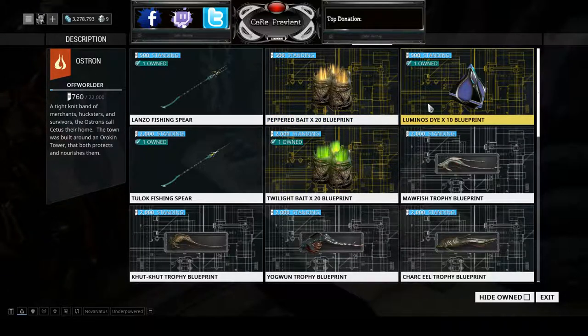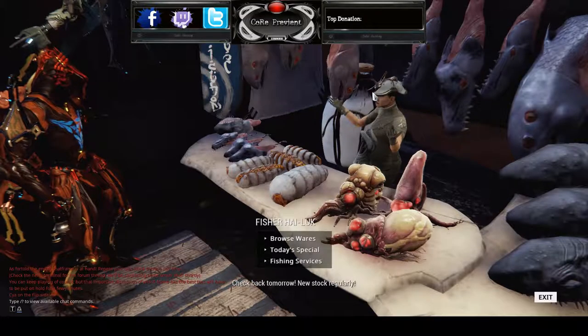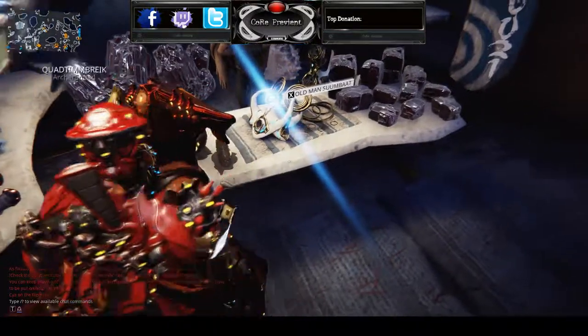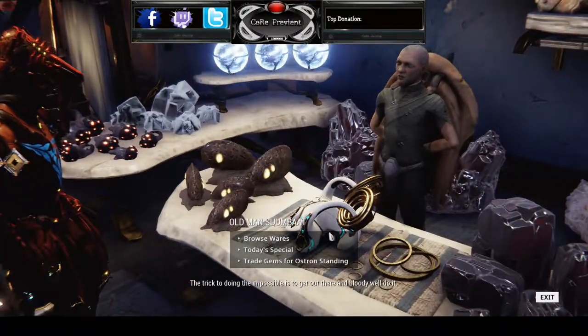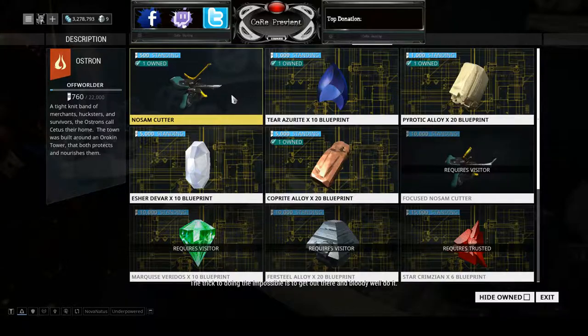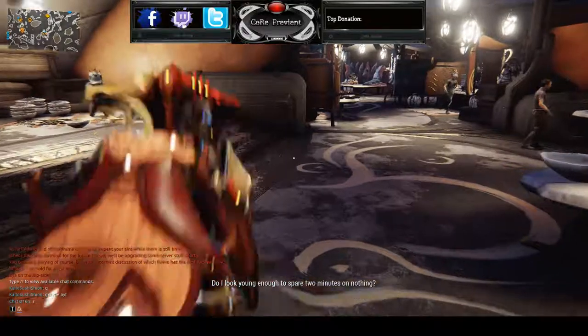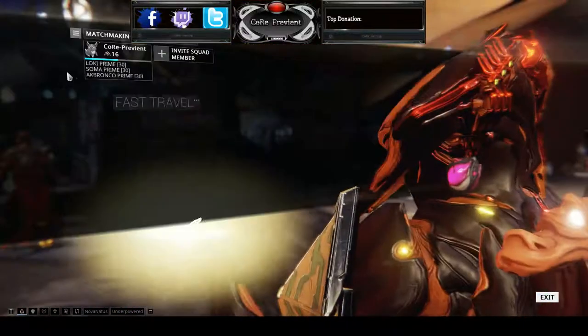You can buy the Peppered Bait if you like and the Luminose Dye — I will be using both of those in this walkthrough. So if you're a beginner and just going to use the fishing spear to start out, that's fine. Once you purchase all of those, go ahead and go over to the miner, which is the little hammer icon, and Old Man Subat. The only thing you need there to start off is the No Sam Cutter. Once you get both of them, you're ready to start mining and fishing.